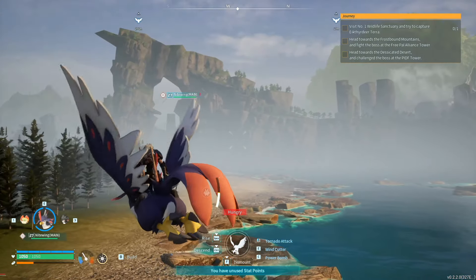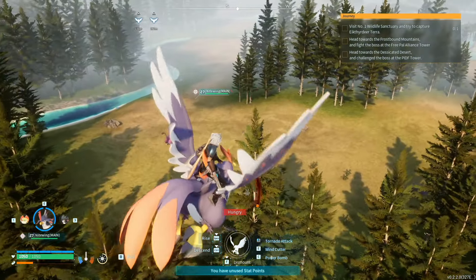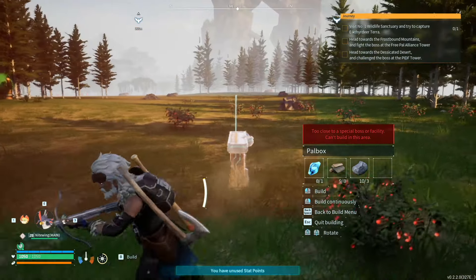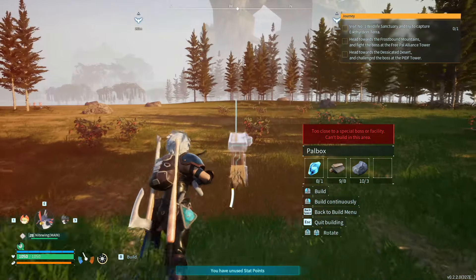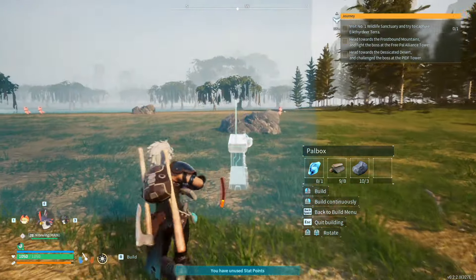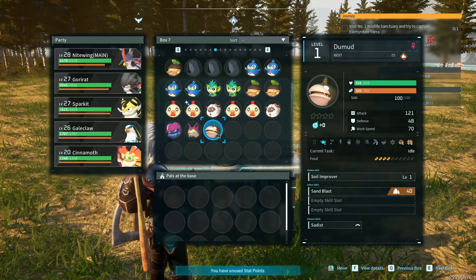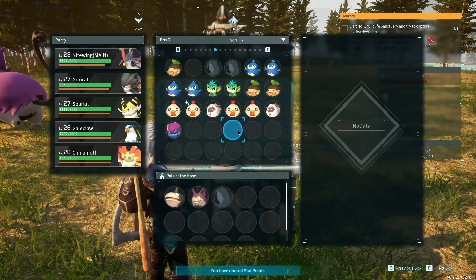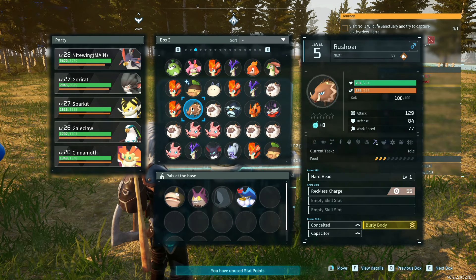Marsh Island - this seems like a great place to build. There's a lot of room over here, nice open flat areas. We're going to put our base right here. Too close to a special boss or facility - can't build here. I guess because whatever that thing is spawns right here. Let's go down this way. There's plenty of room - if we can find somewhere to build it we'll be okay. We can build here, but I'm going to keep going so we've got plenty of room in the circle to keep building. I do get access to all my other pals - that's fantastic.